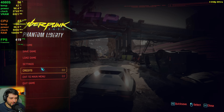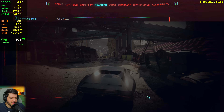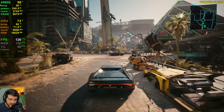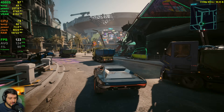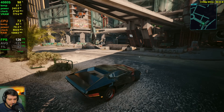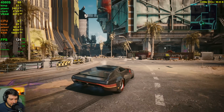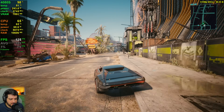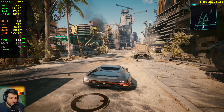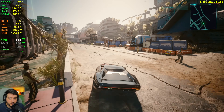Now let's try some DLSS — DLSS quality, which looks very good at 1440p. It's not exactly the same as native, but sometimes in Cyberpunk in particular, I actually prefer the look of DLSS over native resolution, especially because the game has TAA at native res that looks a little softer. You can also adjust sharpening with DLSS enabled. This is probably how I'd end up playing on a 1440p monitor without caring about ray tracing. Getting 120 FPS, which will feel extremely smooth on any high refresh rate monitor.